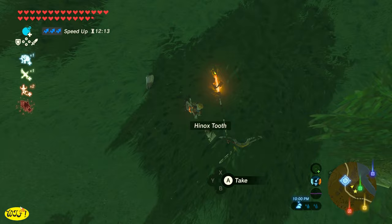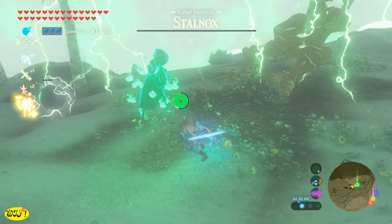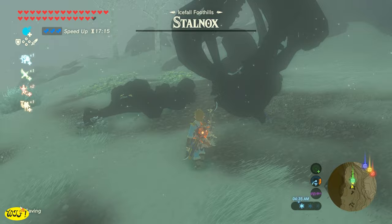Stalnox will drop elemental weapons — just like the one here in the Icefall Foothills in the Hebra region, who is going to drop us the Great Frost Blade. You can also get one of these inside the castle, or you can just come back here every Blood Moon and he can drop you one as well.